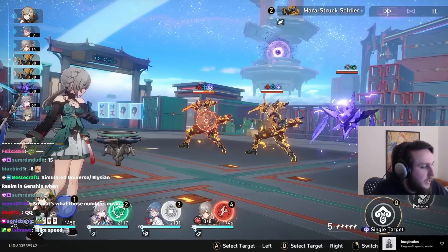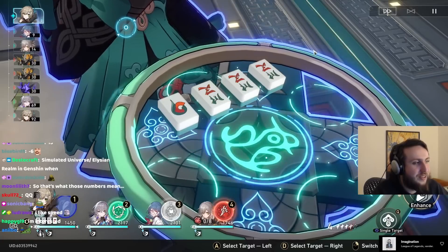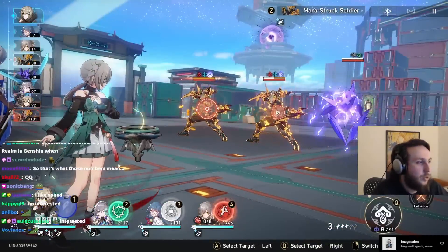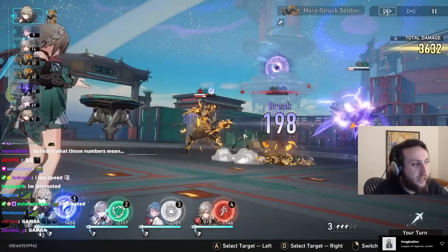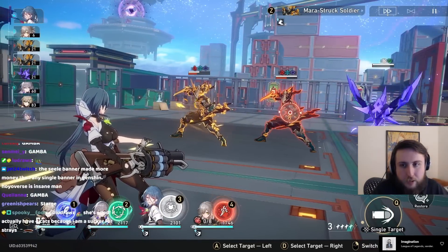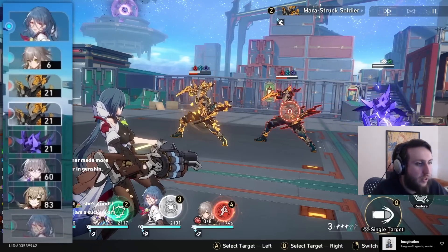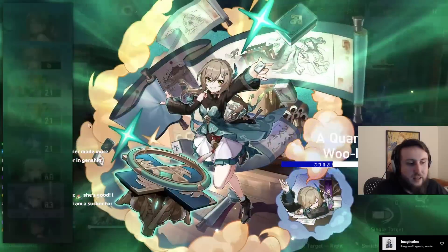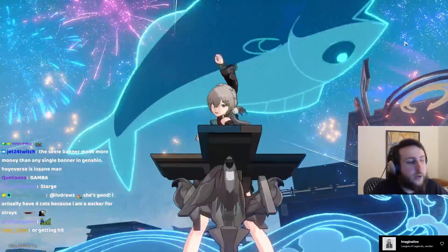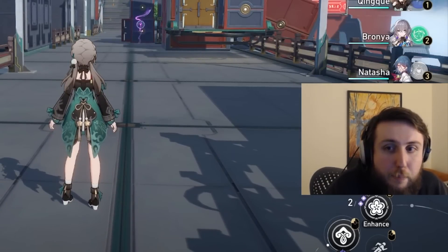You have normal attacks and skills. This character's skill is basically Gamba — she throws her tiles until she has four of a kind, which then enhances her auto and makes her deal more damage. You also have ults which you charge by using skills and normal attacks. Once fully charged you can use them no matter what turn it is — so even if it's not her turn I can activate this ult. You also get some energy from getting hit.